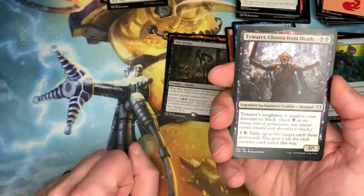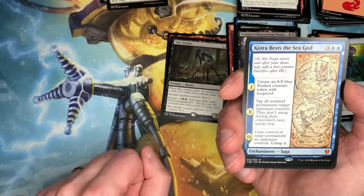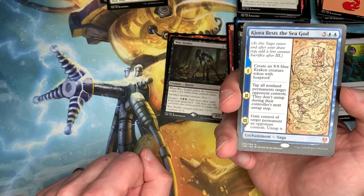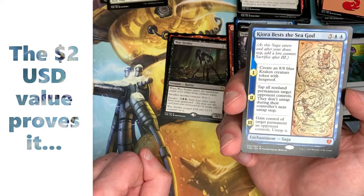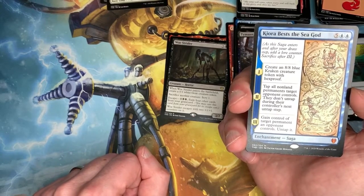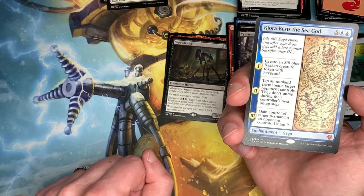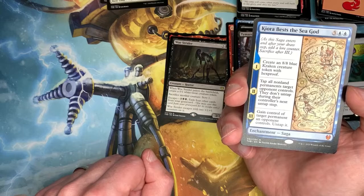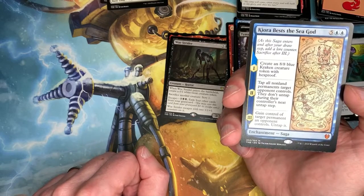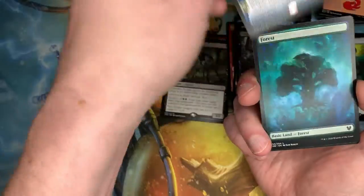Oh yes — it's a Saga! And we get one of the demigods wearing a death mask. Oh folks, here comes the bad one — the seven mana cost makes this thing very unpalatable. It's Warriors' Lesson of the Sea God, a seven-drop Saga. Each turn you move the counter — first phase you create an 8/8 blue kraken creature with hexproof, next turn you tap all non-land permanents target opponent controls and they don't untap during the controller's next untap step, then turn three you gain control of target permanent an opponent controls and untap it. I think that's the least it should have — it should have gone in the exact opposite order.